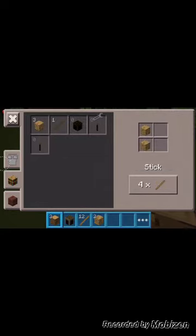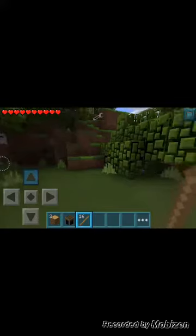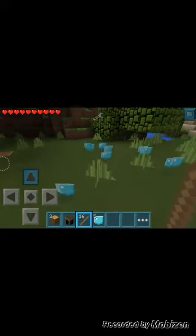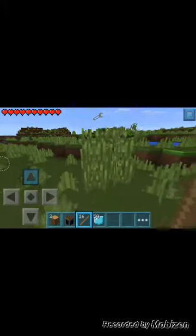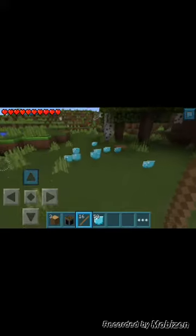Alright, I think that's enough sticks. Now listen — you just need one stick, and if you tap anything, it rains diamonds. If I tap the floor, see, it just rained diamonds — at least 50 pieces. It usually always rains 50 pieces if you touch it one time. Let's see how many times it rains this time.